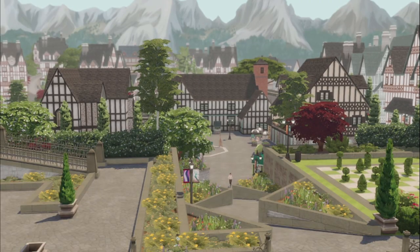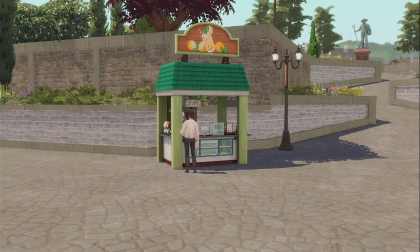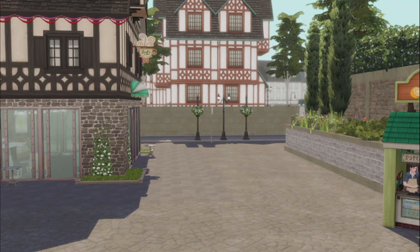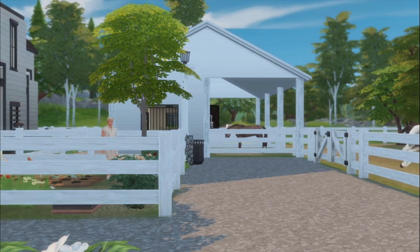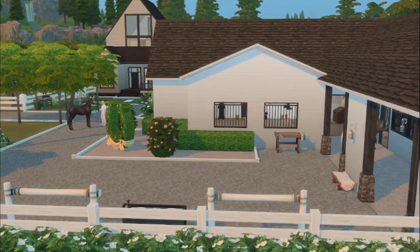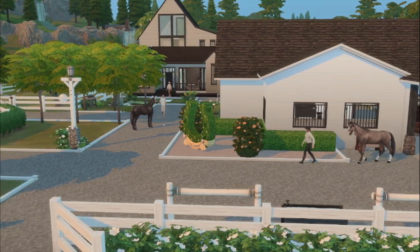I built this on the 64x64 lot at the very top of the world. I really liked that lot and I thought it would be nice to kind of be on the outskirts of town, but close enough that you could just ride in. This is Canterwood Academy — I thought that was a fitting name for the style I was going for, which was English and kind of show jumping. I am so happy with how this build came out.